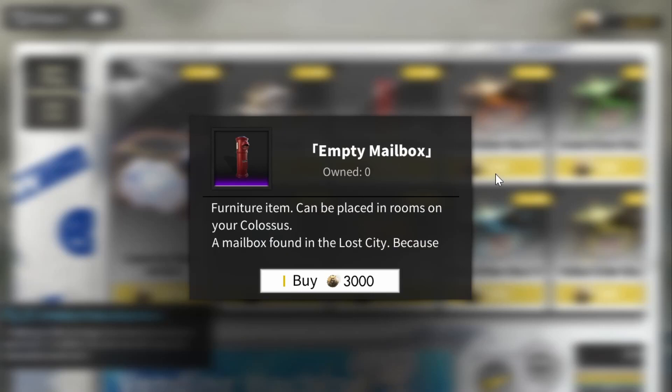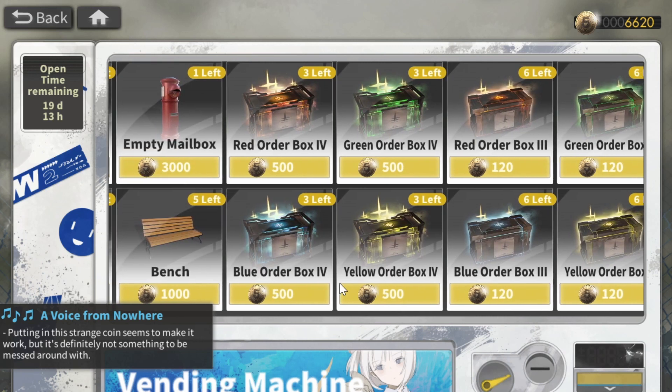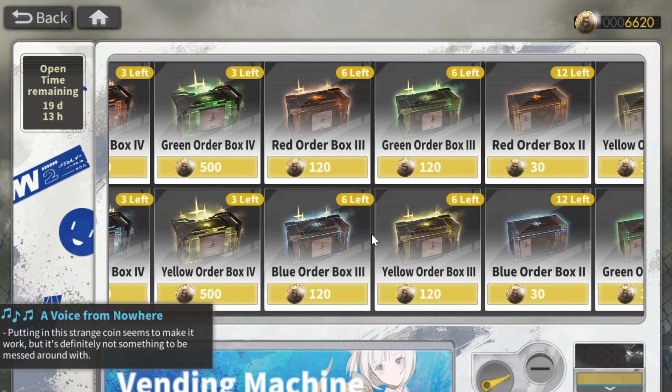And then there's the furniture. I always say to get all the unique stuff, including the furniture. If you don't care about furniture, you could skip these. And of course, ascension boxes are always good for upgrading your units.